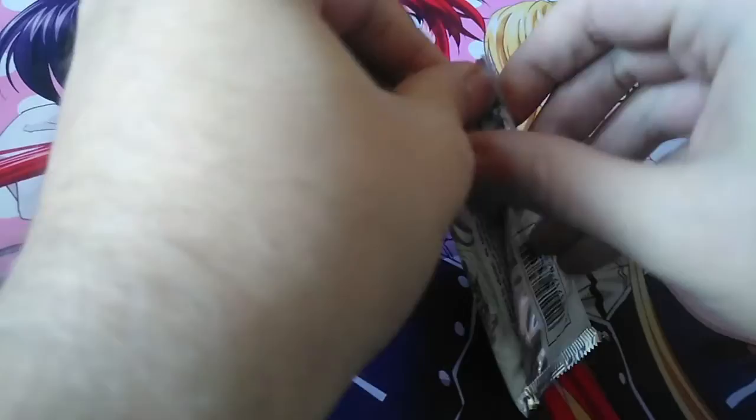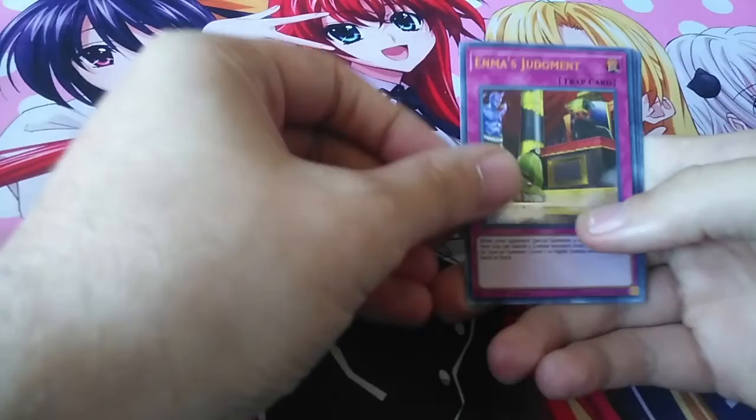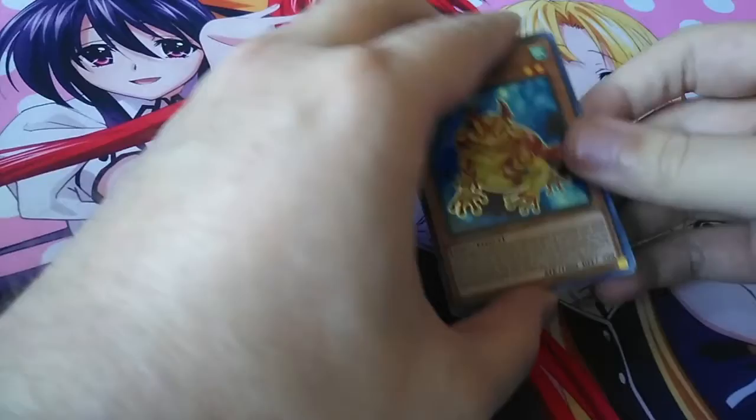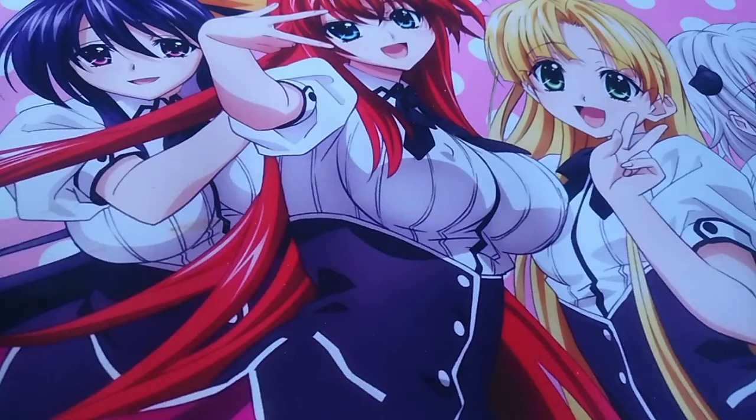Alright, last pack — yeah, let's go, this is real, let's do this. What do we got? Enemus Judgment, Deck Lockdown, Cyber Emergency, DDD Abyss King Gilgamesh, and cool — Swap Frog, nice. Well, I don't think anything beats that Halkyfibrax, but I'm gonna stop the video here and look up the price of some of these cards and put it at the end.